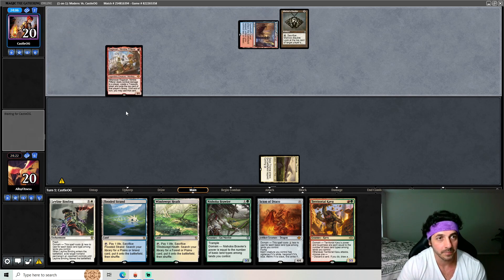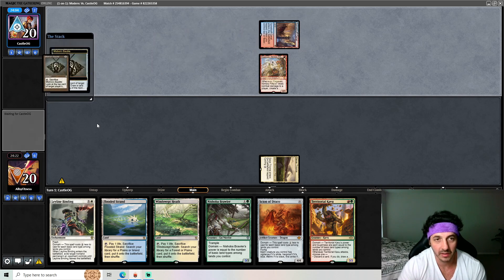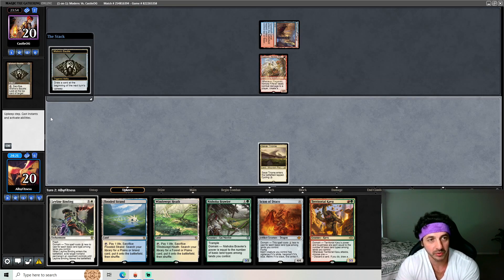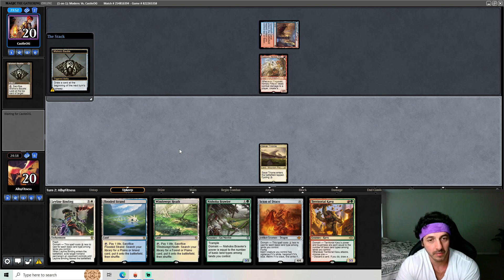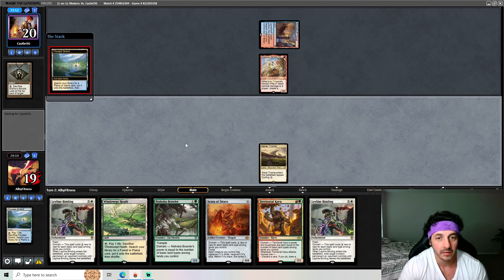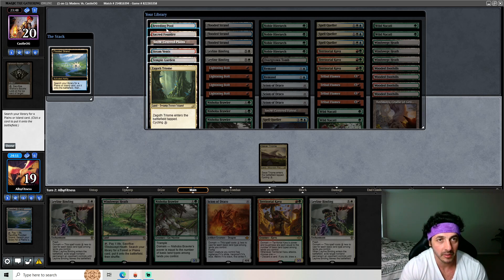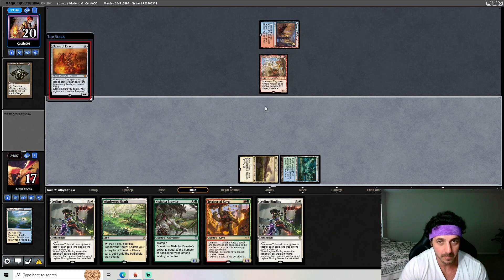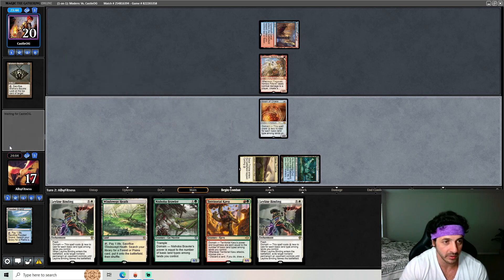Looks like an Izzet deck right now. If we play Draco they could block — they have Bolt. Bolt hits Draco, you just take it. So we're going to go with the Draco here. It's going to be very hard for them to kill it, but it's fine. Most likely it'll just be Ragavan block Bolt, which we're fine with.